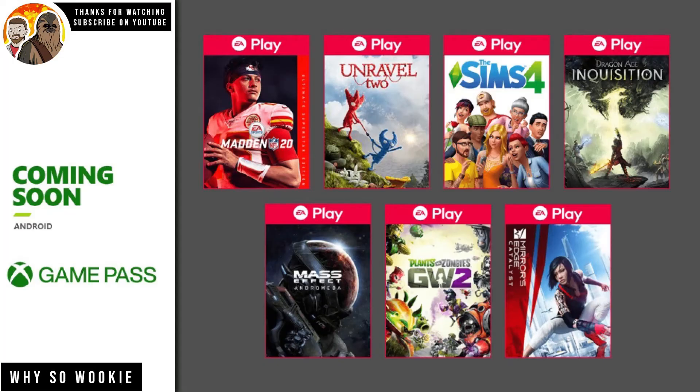Starting on November the 10th, the same day as the Xbox Series X came out, EA Play joined Game Pass Ultimate as well. So you got access to the entire library of EA Play games moved into Game Pass. I already made a video going through what games those are, so part one will be pinned at the top. Also, selected EA Play games are available on Android via Cloud Gaming — Dragon Age Inquisition, Madden NFL 20, Mass Effect Andromeda, Mirror's Edge Catalyst, Plants vs. Zombies Garden Warfare 2, The Sims 4, and Unravel 2. So if you've got a decent Android smartphone or tablet, you'll be able to play those on the go as well.